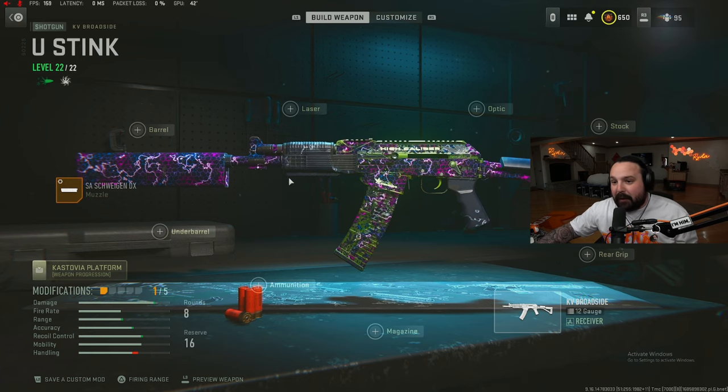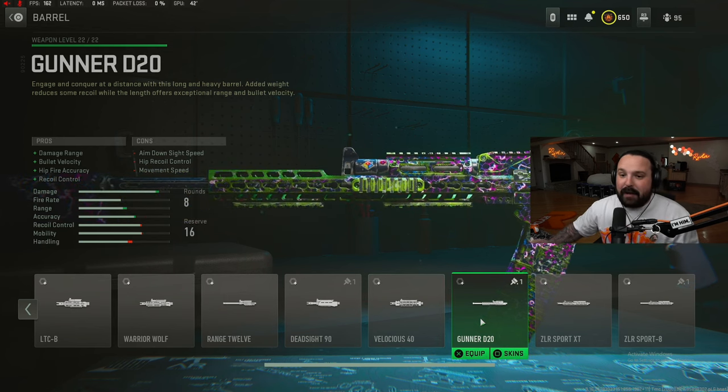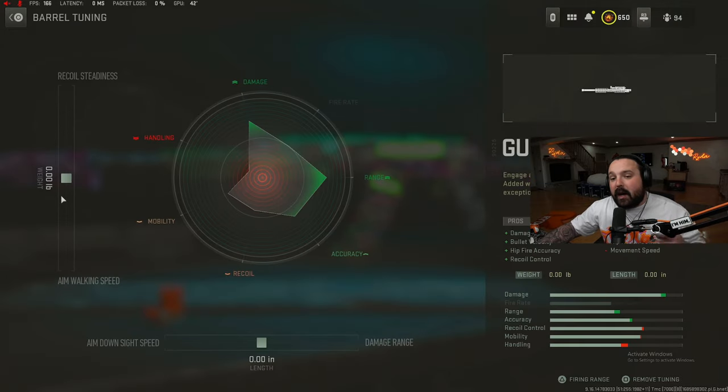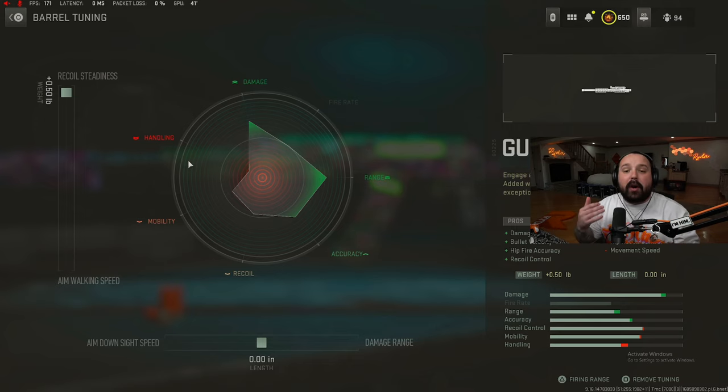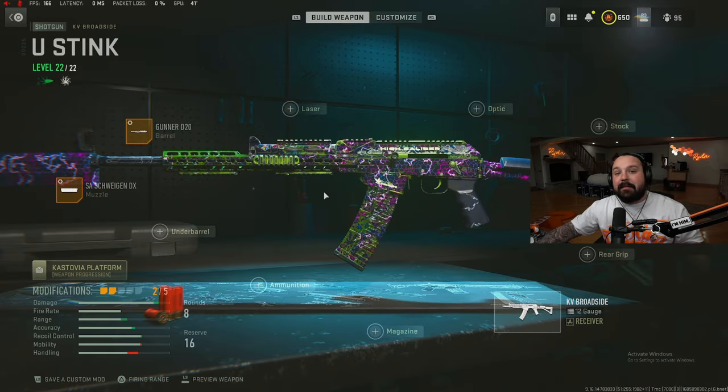Jumping aboard with our second attachment for the Broadside setup, we're gonna rock a barrel — the Gunner D20 barrel — for enhanced damage range, bullet velocity, hip fire accuracy, and recoil control. For the tuning on the Gunner barrel, go up towards recoil steadiness and max it out at 0.50 pounds. On the bottom, go right towards enhanced damage range and max it out at 0.40 inches.